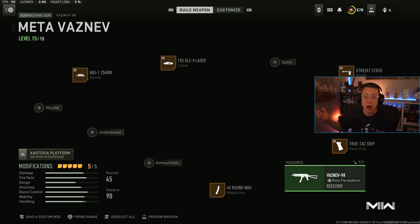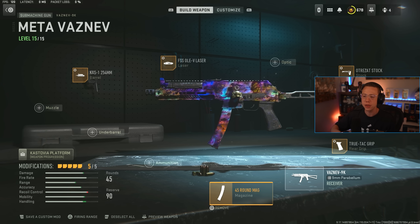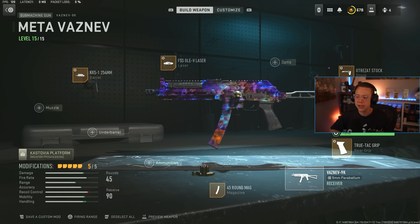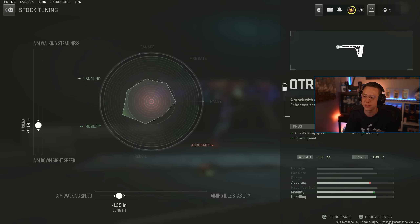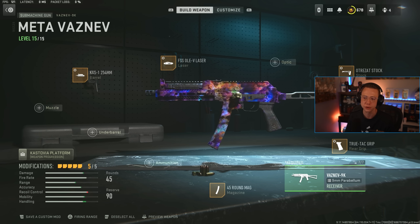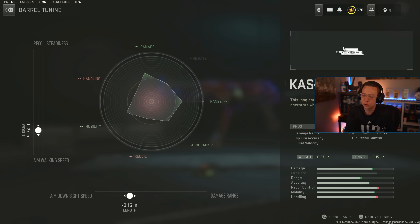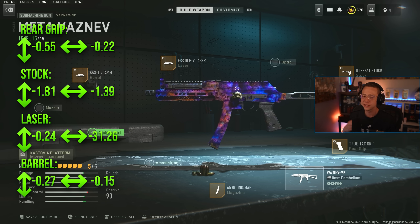Lastly, the Lockman 762 paired with the Vaznev. The Vaznev is still phenomenal at close range — slightly less ammo than the MP5 so damage-per-mag is a touch worse, but TTK is right there with the MP5 at close range. True-Tack rear grip for better ADS and sprint-to-fire, Otero's AT stock for better movement and strafe speed — huge pros for an SMG. OLE laser for ADS and sprint-to-fire, and the Cast-1 barrel to extend the initial damage drop-off range, which is otherwise pretty harsh on the Vaznev.